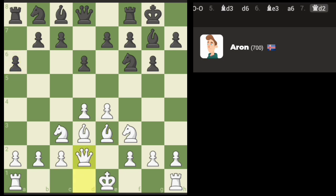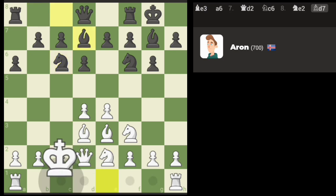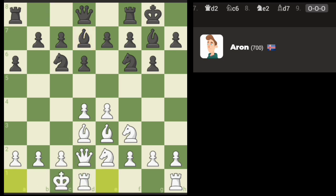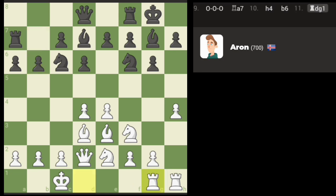I think the plan is going to be to overload to the right side of the board. I'm going to castle queenside and then we'll just push the pawns and move the rooks over. We should be able to get something there. We'll have to watch the pawns on the left side of the board — I don't think this engine will push, but we'll see.